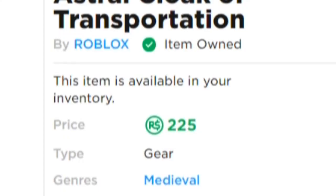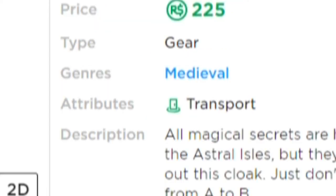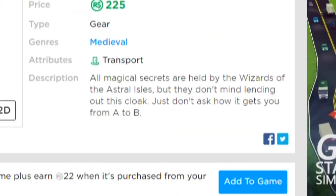The tool is sold for 225 Robux and has the transport attribute. Its genre is medieval. The description says: "All magical secrets are held by the wizards of the Astral Isles, but they don't mind lending out this cloak. Just don't ask how it gets you from A to B."